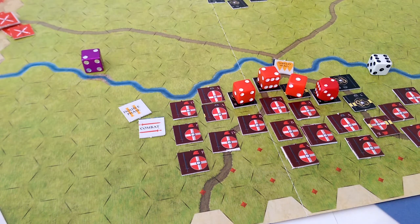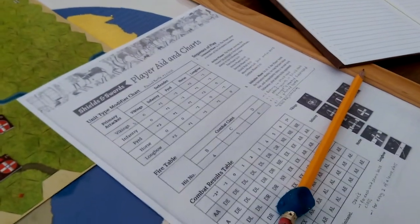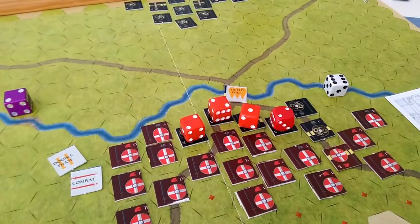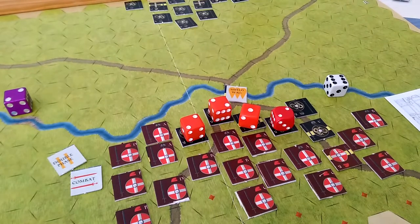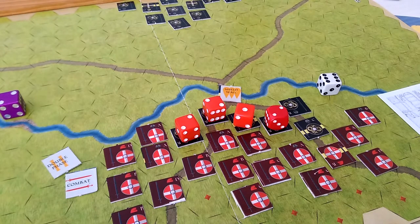Hey gang, I thought I'd touch base with you on the shield and swords system. I just made a quick little copy of the entire set of rules — it's basically one page. You can consolidate it all down once you pull these class modifiers and add them to the chart, which is what I did.